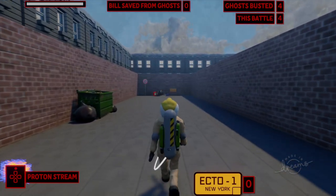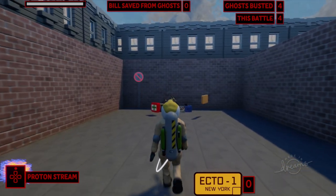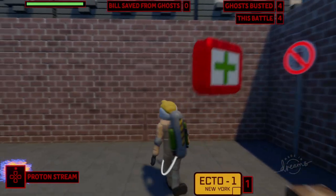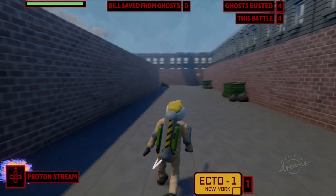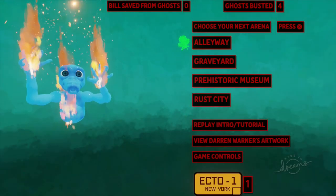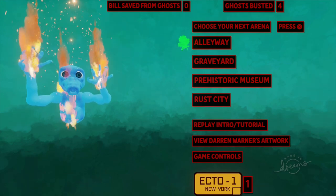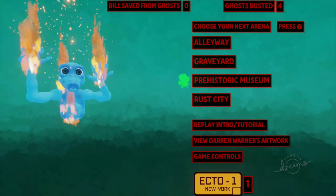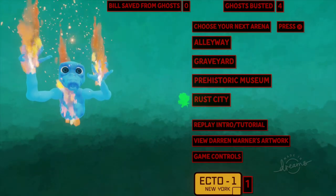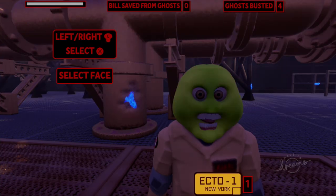It looks like we've got a dead end up here, but there are a couple of things I can grab — a health kit and an Ecto-1 license plate. Grab the license plate, grab the health. Now I can choose an arena plan: there's the alleyway we were just in, the graveyard, the prehistoric museum, and Rust City. Rust City is Ghostbusters Afterlife — we've got to go to Ghostbusters Afterlife.